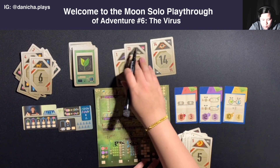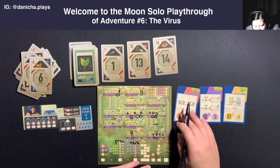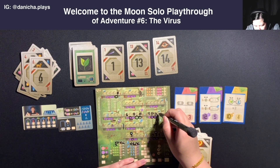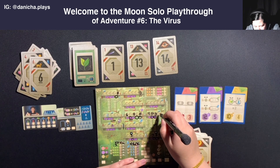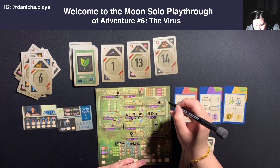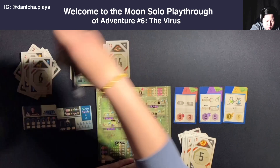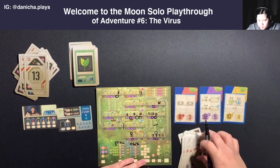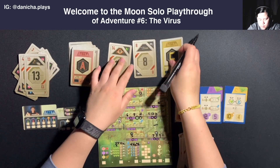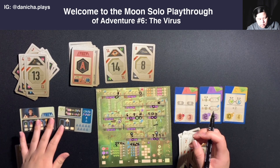We have a one, thirteen, and fourteen with energy, planning, and robot. I will probably want to utilize the fourteen. Put the fourteen here and I'll use the energy. Then give Astra planning. We have an Astra card, which I don't think does anything here... let me double check.